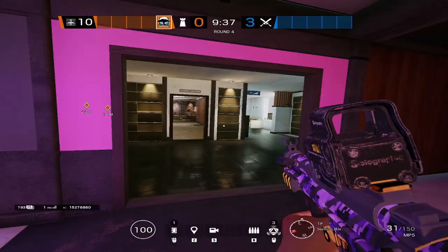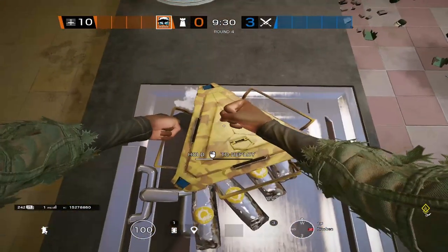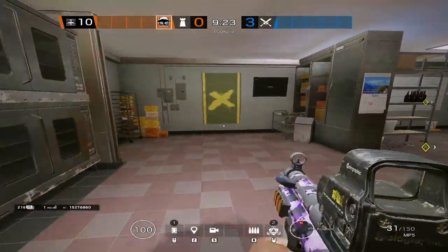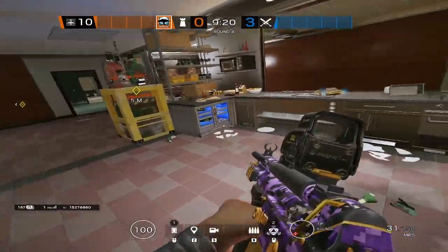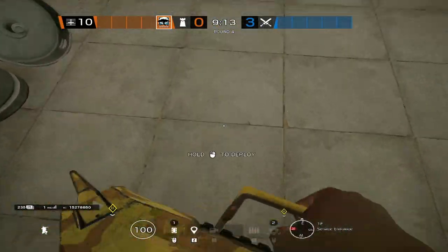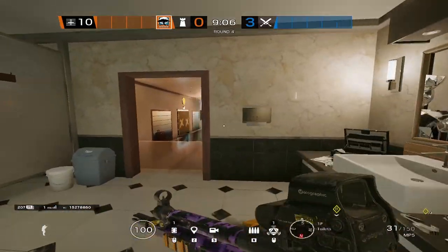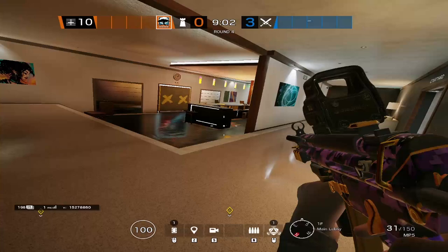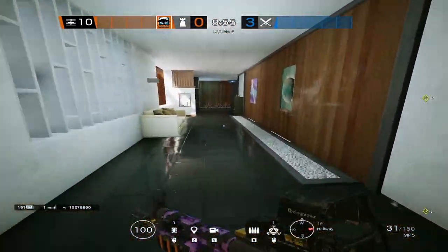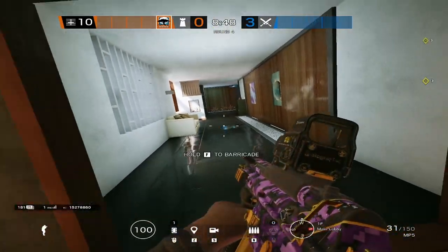Last but not least, moving on to Malusi. Place the first Banshee on the Kitchen counter — it spreads to the entire initial kitchen doorway when they walk into site, and also hits anyone hopping in Kitchen Window and pushing deep to get behind the bomb or bolt over. Place the second Banshee anywhere in Service to cover a majority of it. The third Banshee goes inside Kitchen Hallway — in case Maestro plays Lobby or a roamer rotates there late round to peek the floor holes.